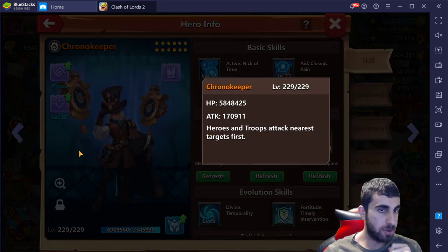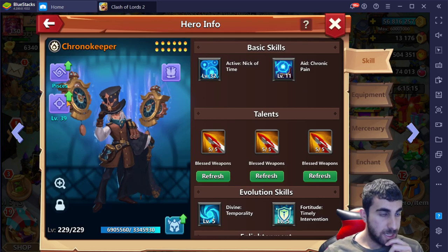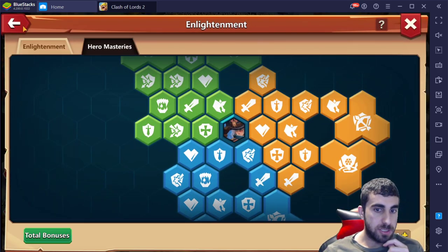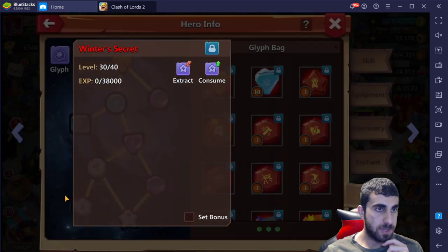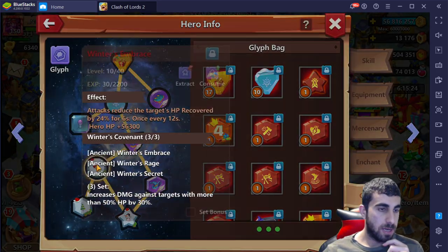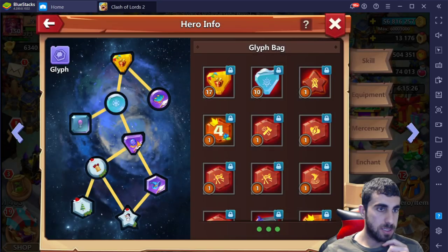Next up is Keeper with the fancy scan dealing — HP wise 5.8, attack 1.17 — 70,000. Mastery wise it is completely full mastery. Here are the hero glyphs — I believe most of these are just level 30s and 20s on all of them.